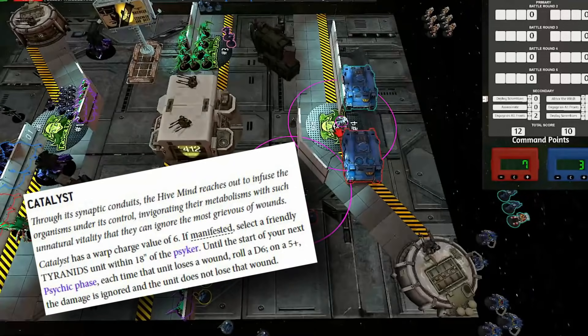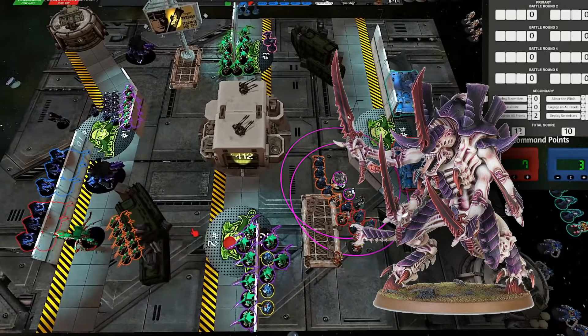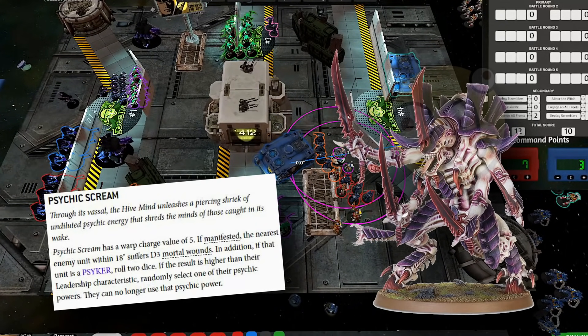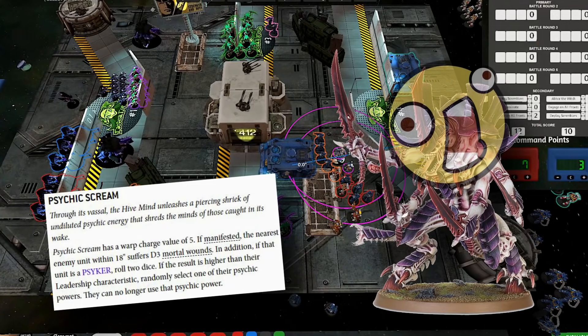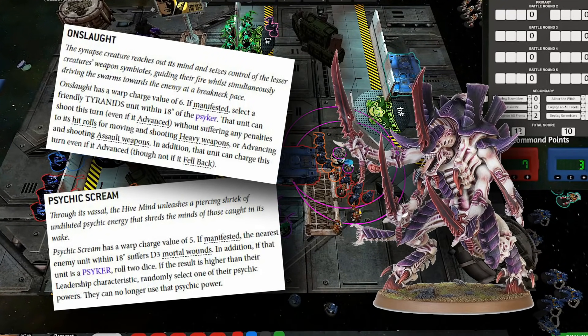The other Neurothrope gets Catalyst, which is super important to Tyranids in general. As for the Swarmlord's powers — no offense to Swarmlord, but his psychic powers are the least important since he doesn't get any buffs to cast. In turns that he's not Hive Commandering things around the table, Swarmlord is a pretty good damage dealer in the psychic phase and can play a hit-and-run game. I tend to run him with Psychic Scream so he can potentially be smiting twice before running away behind cover during the shooting phase. Only Warp Charge 5 means he can get Smite and Psychic Scream off pretty reliably. I also find Onslaught useful in case a Warrior unit or Swarmlord himself needs to advance and charge, and having it on Swarmlord means he doesn't have to stay in range of Neurothropes to get it cast.